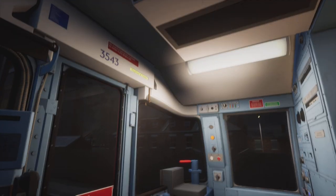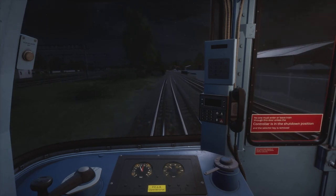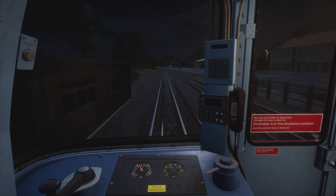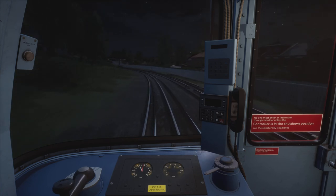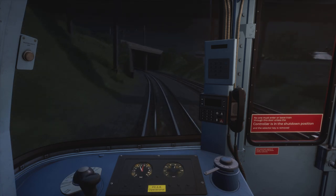I decided to turn on the cab light now because once we get to Queen's Park we're going to go into the underground tunnels for the rest of the way down to Elephant and Castle. If I forget to turn on the cab lights after entering the tunnels it's not going to be pleasant. It is possible to drive without the cab lights and I have done it before, but I'll drive with them on to keep things interesting.